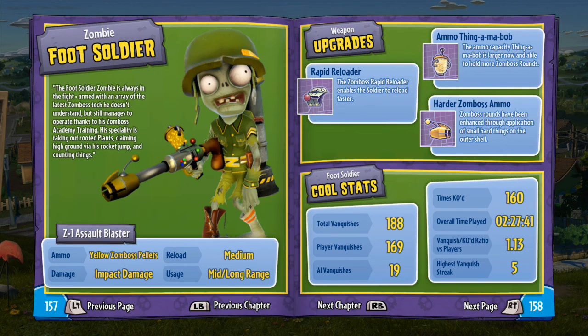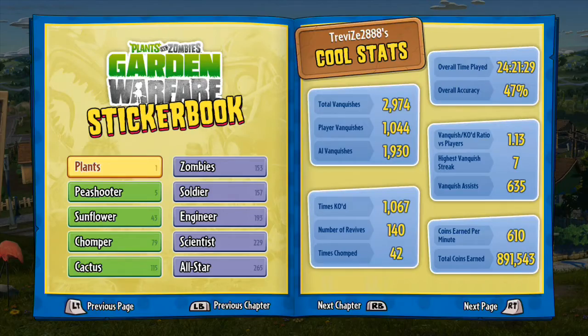His Z1 Assault Blaster is the standard weapon — basically a paintball gun. The ammo is yellow Zomboss pellets. The damage is impact rather than splash. The reload is medium and the use is mid to long range. You can be very effective at long range with this but you have to practice. The upgrades available are: rapid reloader, which allows faster reloading; ammo thingamabob, which means the gun holds more rounds; and harder Zomboss ammo, which means he can do more damage.